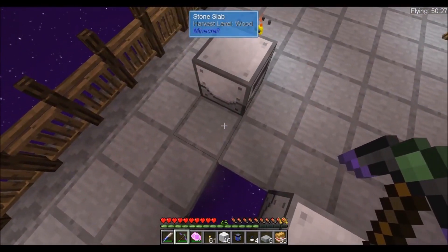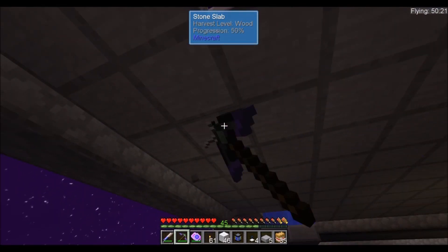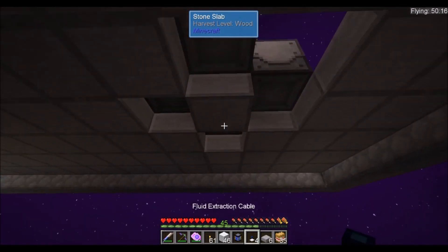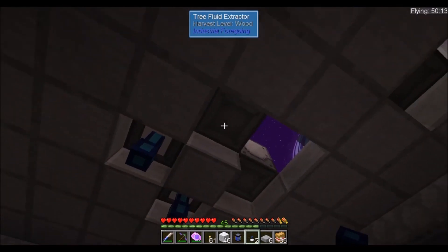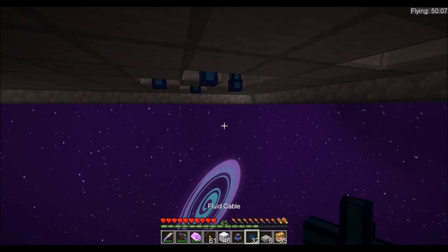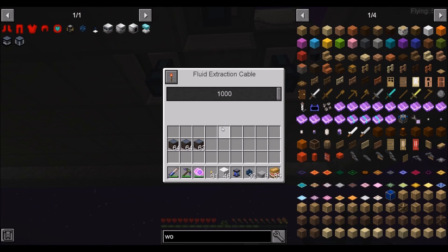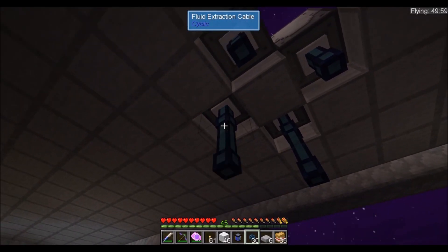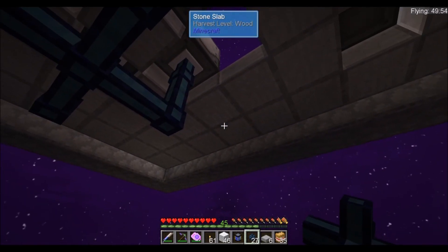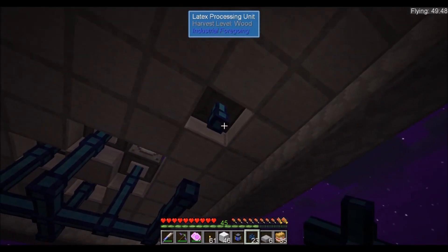Where is our tree latex processing unit? That's going to be right about here — nice, that is wonderful. We'll take these pipes and this fluid cable. We need to take it down by one. Shift and hold space so we can get stable, and place that right up in there.